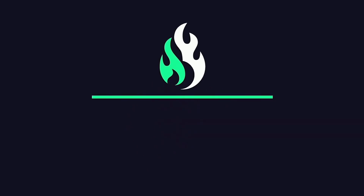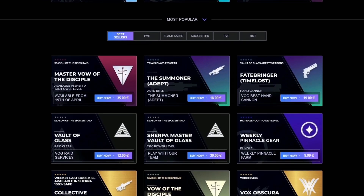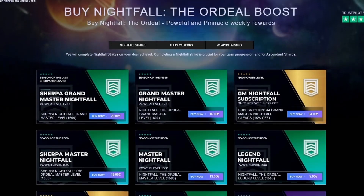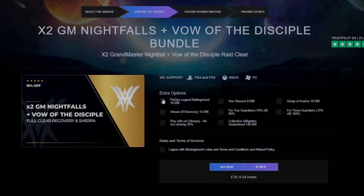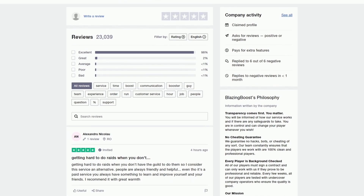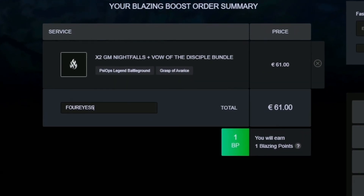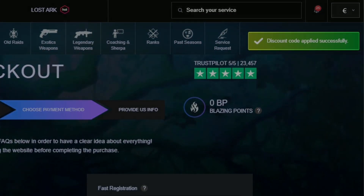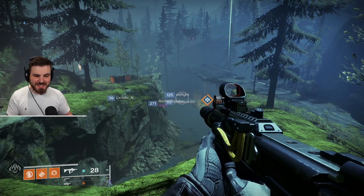Today's video is sponsored by BlazingBoost, a website that focuses on providing services for busy gamers — running through raids for you, gathering loot, all that awesome stuff. They also have customizable 'play with pro' services so you can skip the toxic LFGs, play with a sherpa through PVP and raids, and learn from the best. They have over 23,000 five-star reviews on Trustpilot. Use my discount code 4eyes5 at checkout for a five percent discount on any service.